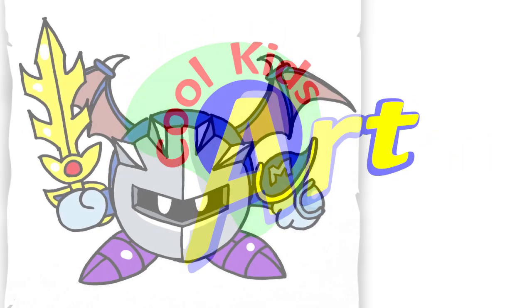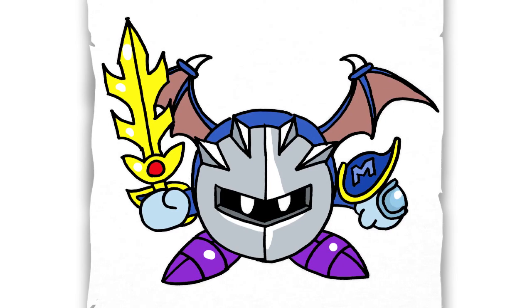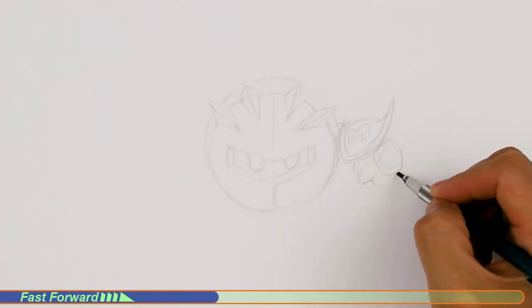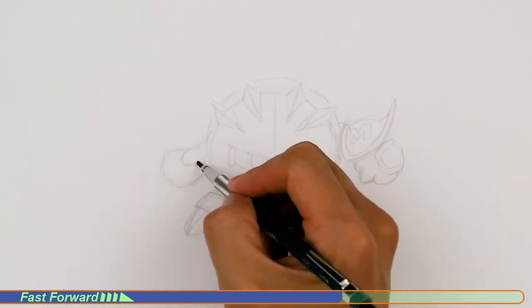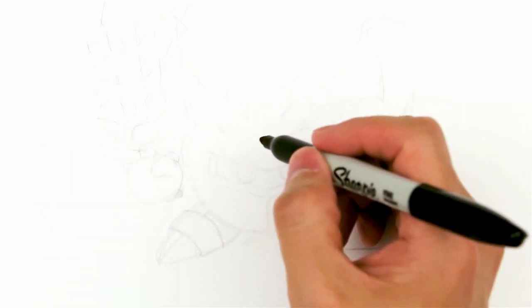Hey, welcome back to Cool Kids Art! Let's draw another cool character from Kirby Star Allies — this time it's gonna be Meta Knight. Let's get started with a quick sketch, and then I will show you line by line how you can draw this.